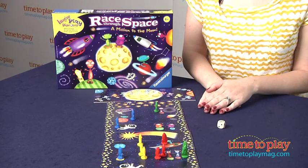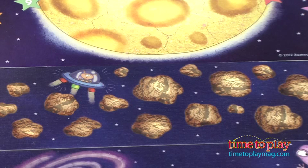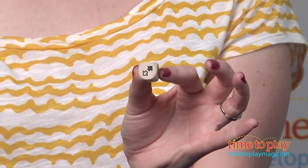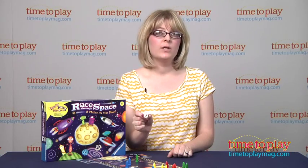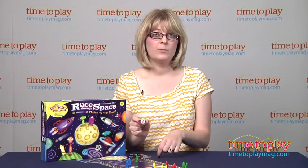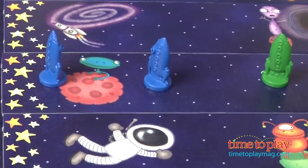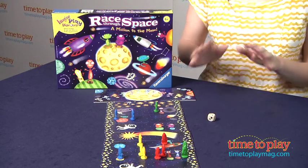Now, there are some special spaces on the game board. The shooting star — if you land on that, you immediately move forward three spaces. The asteroid space — if you land on that, you have to stop. Also on the die, there are arrows, and that means you can either move one of your pieces up to the next colored piece that you have, or you can choose to move one of your opponent's pieces back.